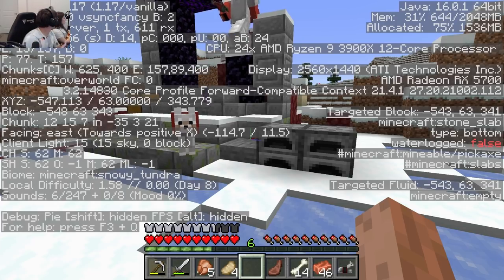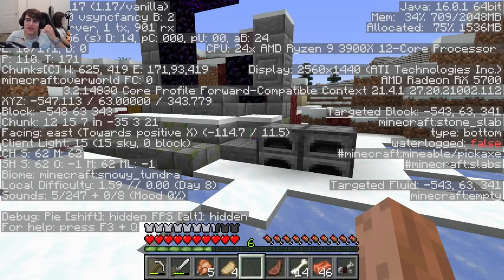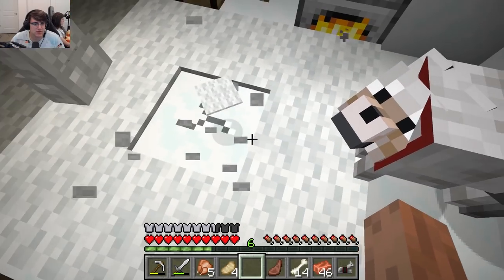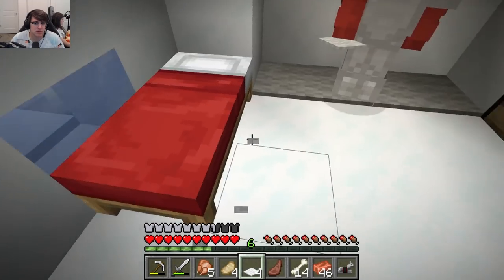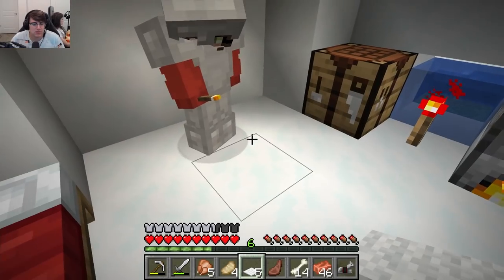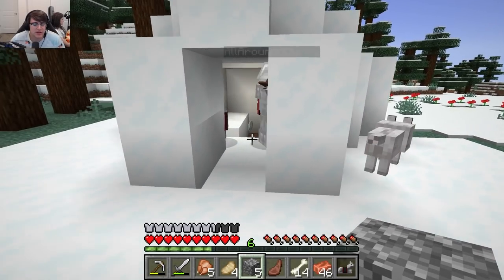There's an igloo — is that part of a village? You know how there are igloos randomly sometimes? This is like one of the cool ones that has underground stuff. Apparently igloos have a small chance of having a basement with some goodies in it. If this is one of those, there should be a trap door under the carpet. I don't think there's anything here.